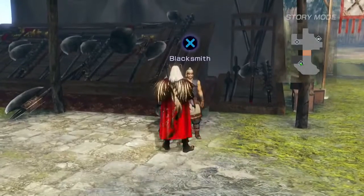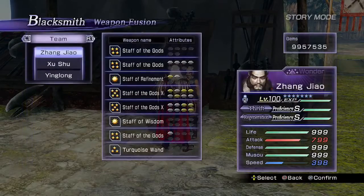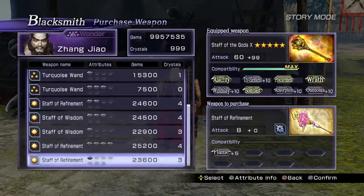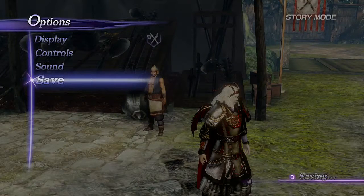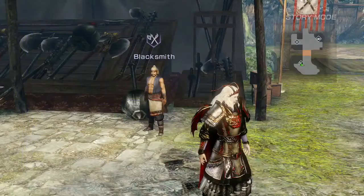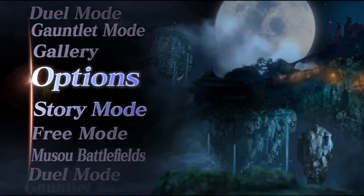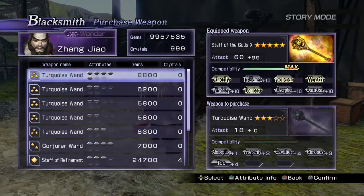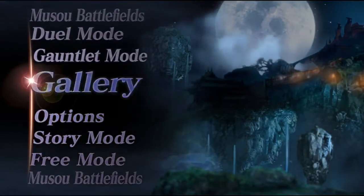Here's a simple one for those looking for fancier weapons or attributes without having to set foot on a battlefield. Simply check the blacksmith's stock for fancy weapons. If he has none, save the game in camp, then do a soft reset by pressing the option and pad button at the same time, or just quit to the main menu. When you resume, the blacksmith should have new stock.